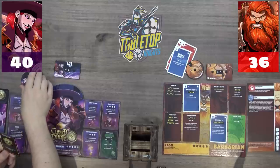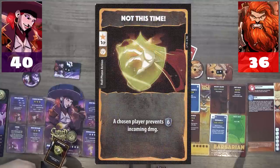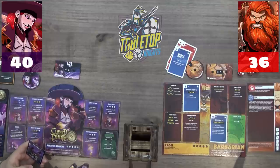Caleb spends one CP on 'Not This Time' to prevent six incoming damage, countering the Sturdy Blow Two. Victor's main phase ends. It's 40 to 36 — a tight start. Caleb notes that was a ridiculous string of cards from Victor.